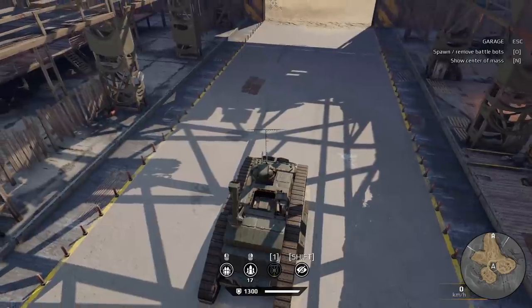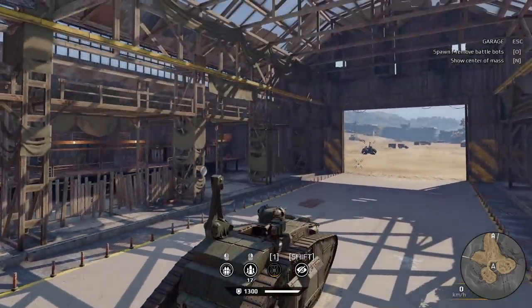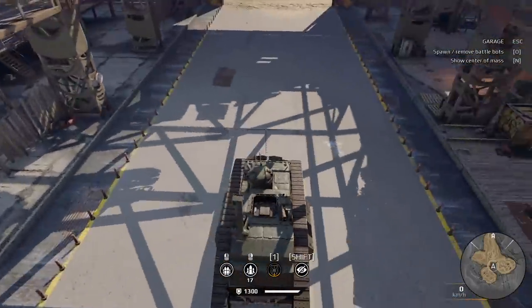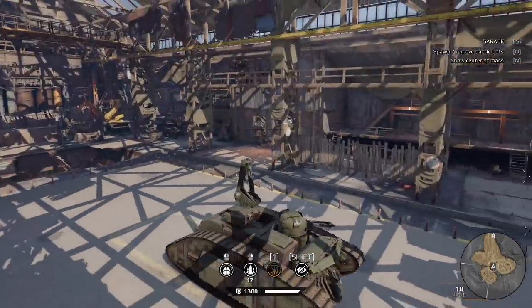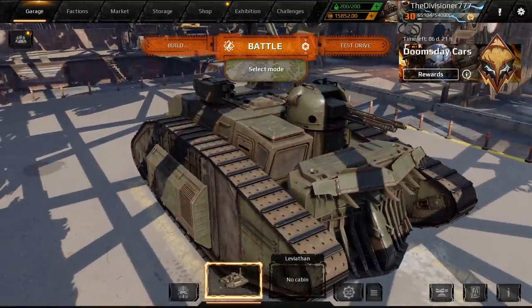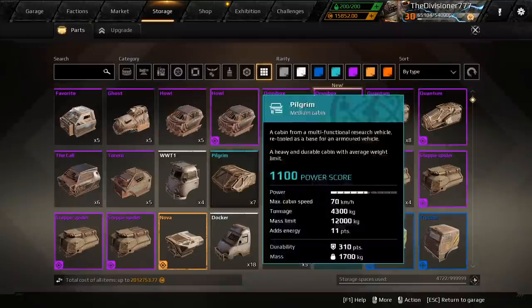I never saw the drones appear, so I wonder if they actually did come out but it was bugged. Because this is what it looks like - it pops out this green smoke, gives resistance, and then pops the drone out the middle once that was over. I don't know if it worked or not yesterday. But anyway, today I think I'll try to make a build based around Nova.